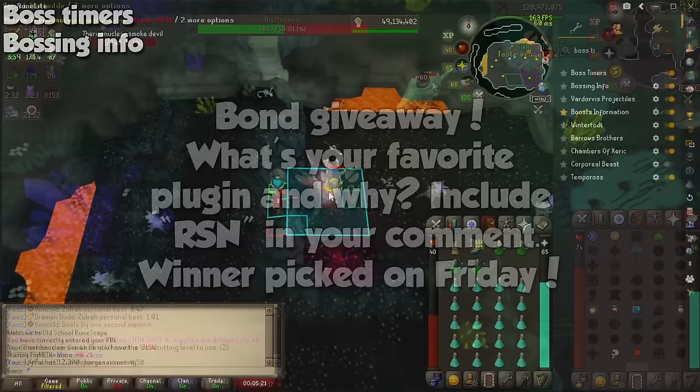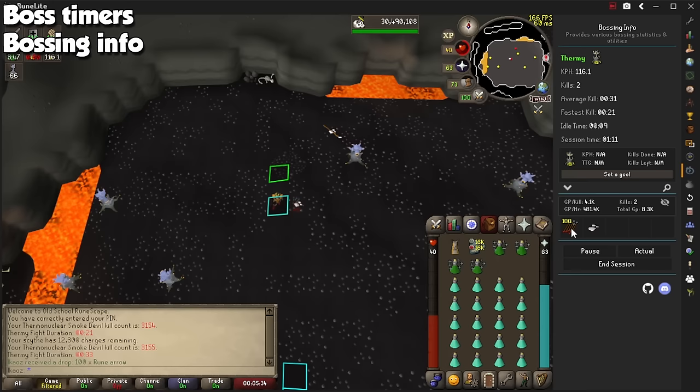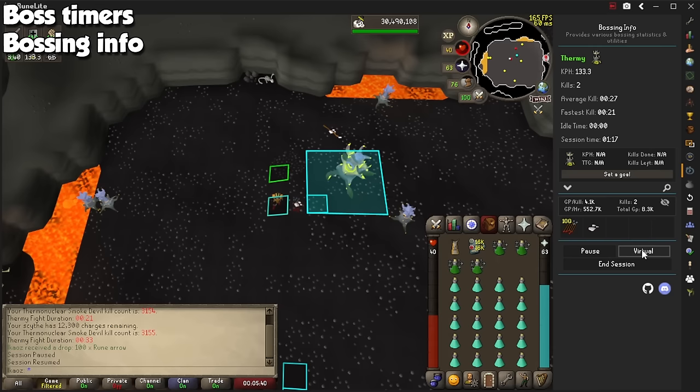Up next we have general PVM and bossing plugins, starting with Boss Timers. When active, it will show you how long you have until the boss spawns once again. A great plugin I added recently is called Bossing Info. When you're camping a boss, it will show you a little square with the approximate KC per hour, and the sidebar will offer more information such as active time at the boss, total loot, GP per hour, and buttons to pause or end your session.